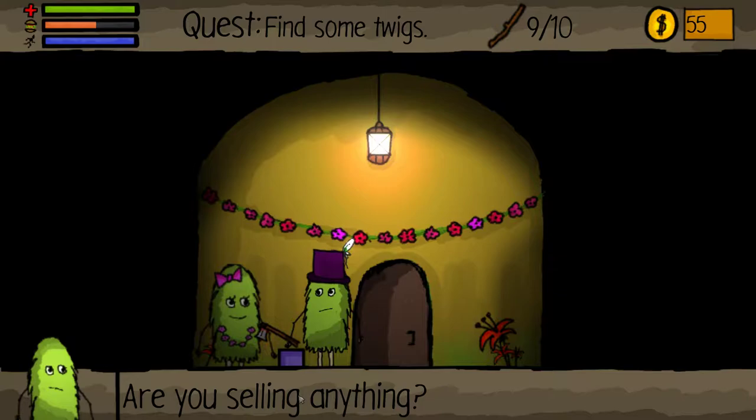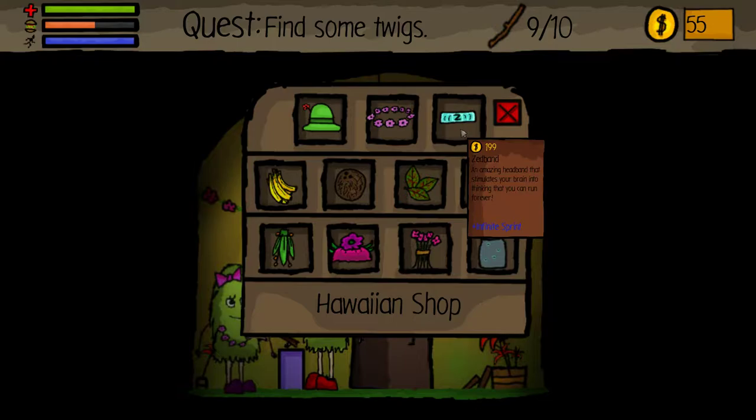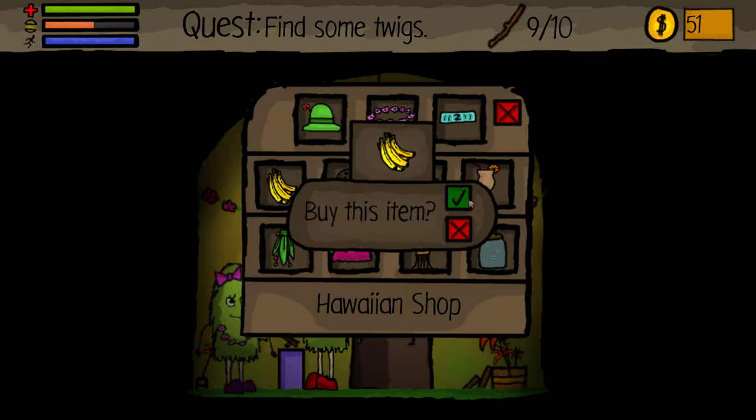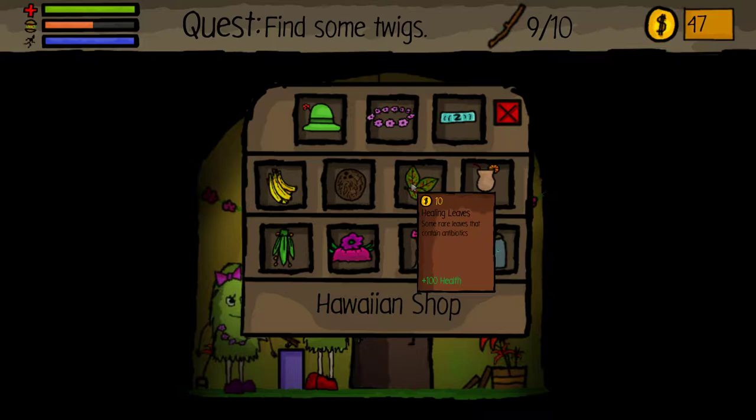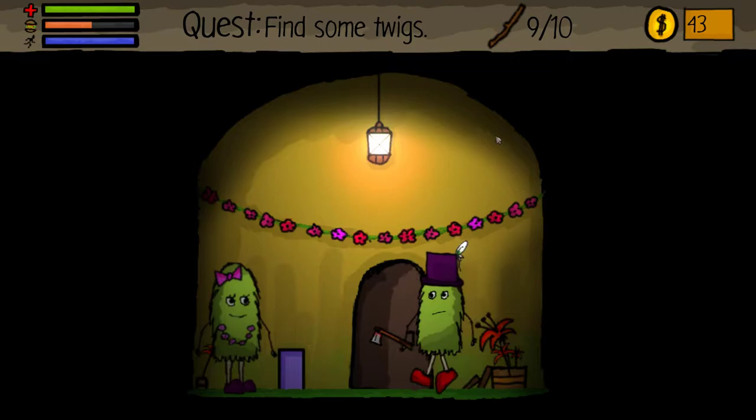So this is the Hawaiian shop, I guess. That's expensive though. It tricks your brain into thinking you can run forever — infinite sprint, or bananas for four. Let's get a few bananas — that's not a bad price. Coconut also, and healing leaves. Let's get some coconuts. Those aren't bad prices. I like their little houses — they're kind of cute.